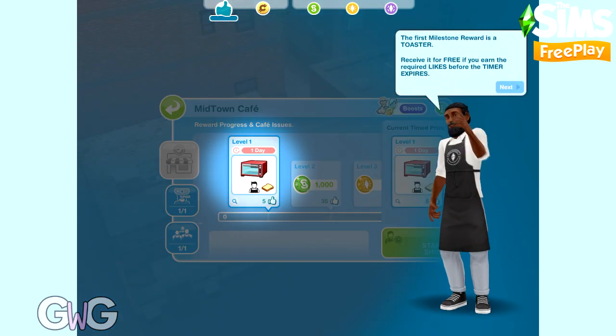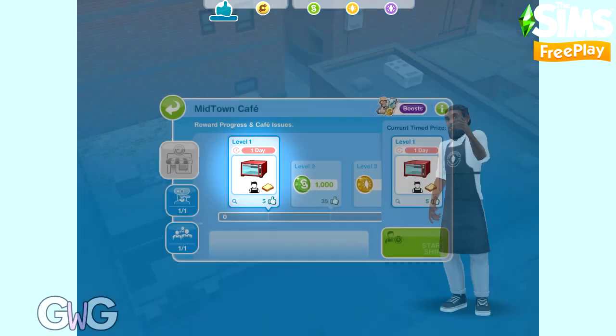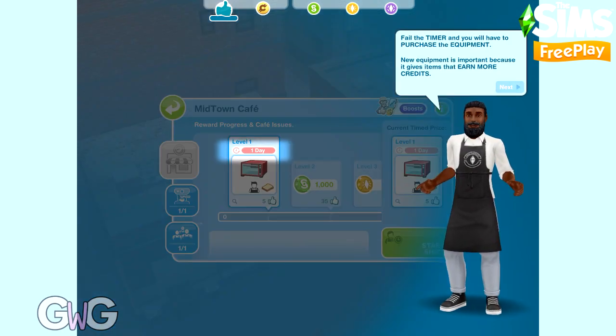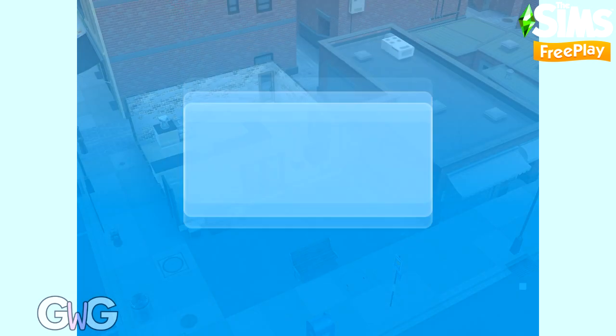Customers will award your cafe with likes, and the likes are then used to progress. Five likes will earn you the first prize. The amount of likes you need will increase as you go through this event. There's also a time limit, so you'll need to complete it in time to unlock items as free rewards, otherwise you have to buy them.